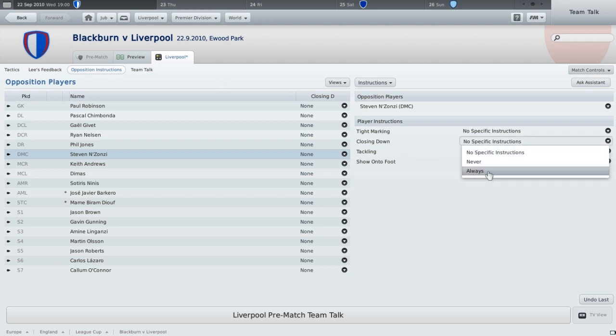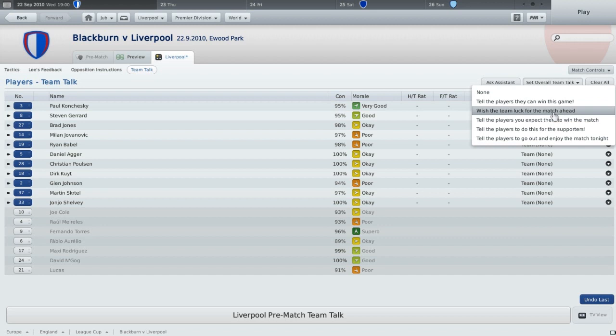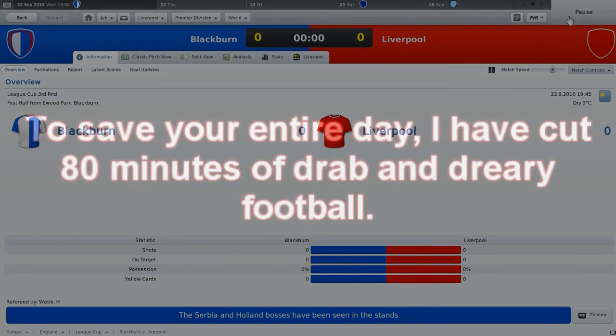What I've noticed is you don't really want to give your players too many other player instructions. I don't really know why, but it's because it throws them off or something. I don't exactly know what it is but every time I've given them too many instructions they just sort of internally explode.